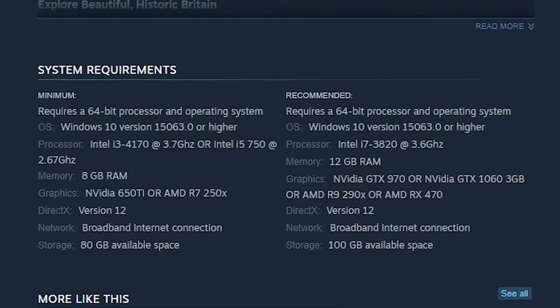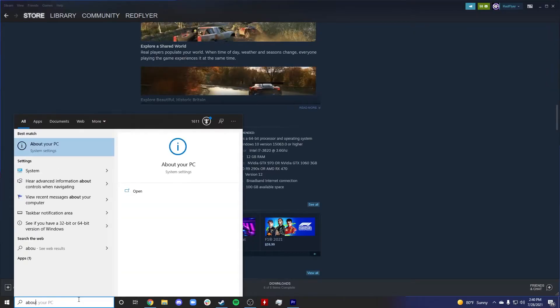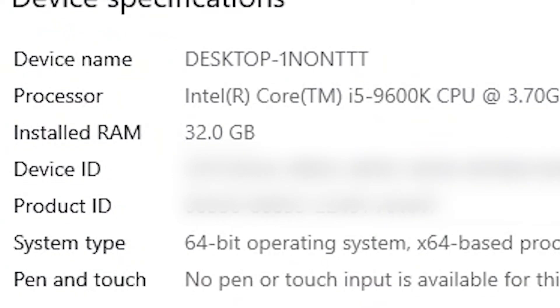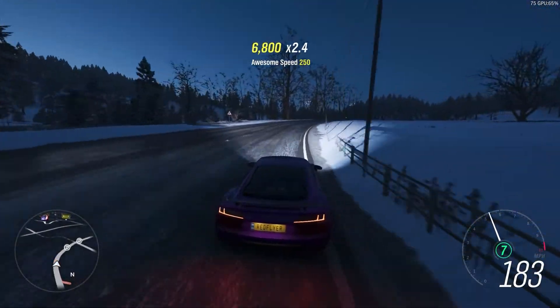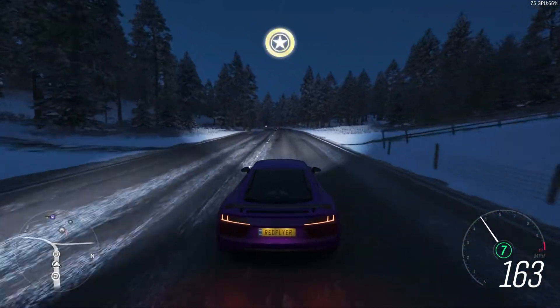Finally, we can also check our memory. Forza Horizon 4 recommends 12GB of RAM, and we can check this easily from the About Your PC page or from Task Manager. In Task Manager, click the Memory tab — memory is synonymous with RAM. We can see in the upper right we have 32GB installed, which is more than enough of the 12 recommended. As long as you meet or exceed the recommended amount of RAM, you should be just fine. RAM doesn't have a huge impact on performance like your graphics card and processor will.